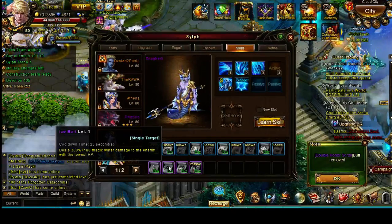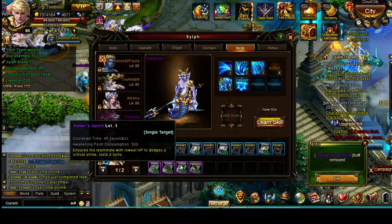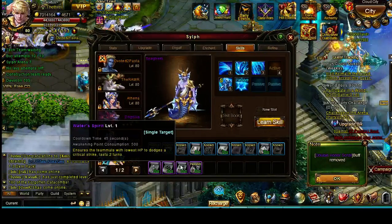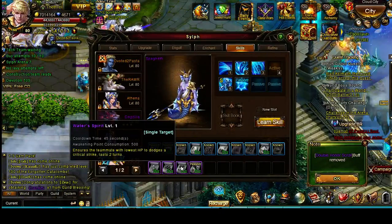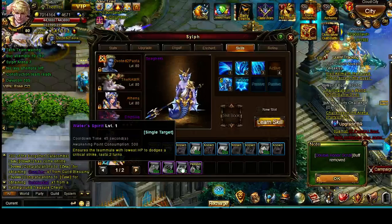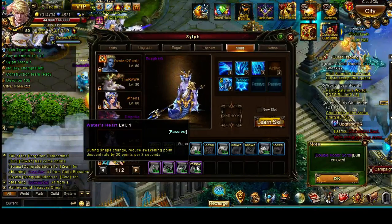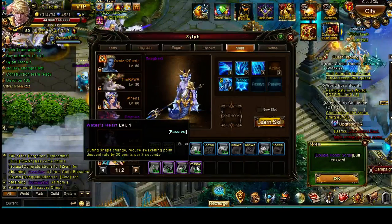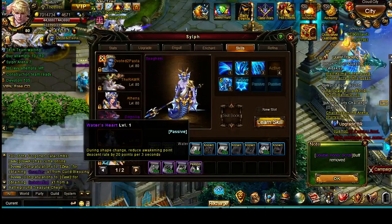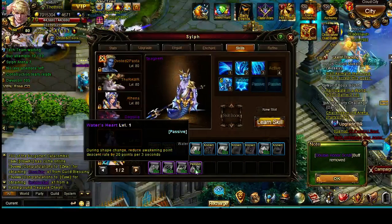There's a skill that does 300% damage to the enemy with the lowest HP — that can be pretty devastating. One passive ensures the person with the lowest HP dodges a critical strike, basically like a guaranteed Illusion Astral for two turns. There's another passive that reduces Awakening Point descent rate by 20 points for three seconds, but that's only 60 Awakening Points gained — not even enough for an extra skill. That would basically eat up one of your passive slots for absolutely nothing.